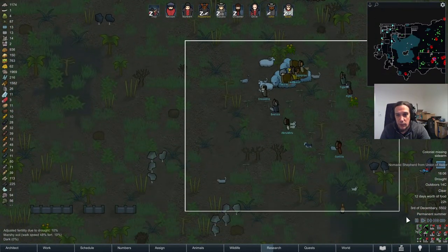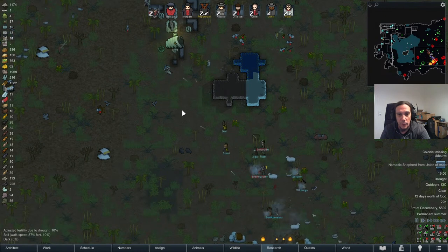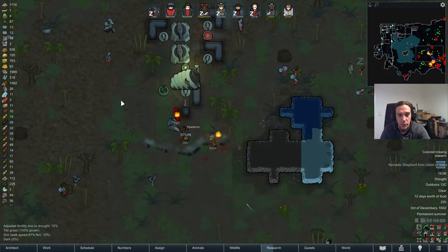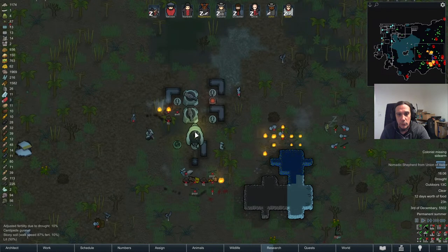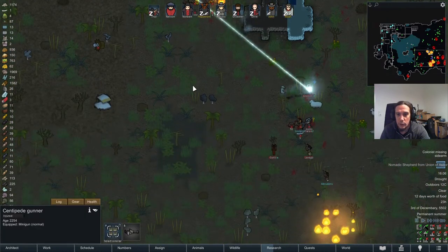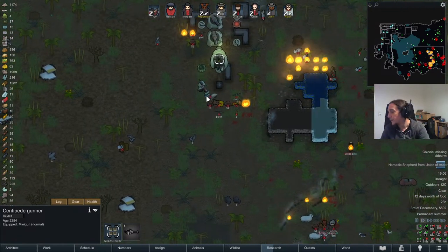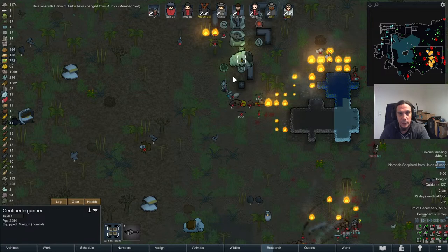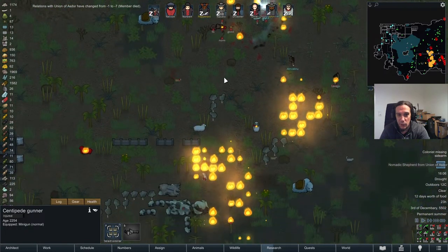They don't really seem to be that well prepared, but they have muskets. Muskets are actually quite kick-ass — they have extremely high armor penetration. They took down the first lancer, good job! I love this — that's one of my favorite things to happen: to have a mechanoid cluster with a relatively harmless threat and watch the trade caravans duke it out.